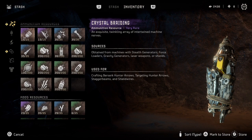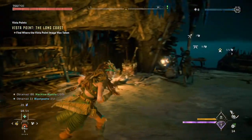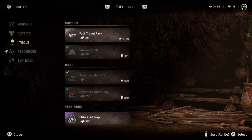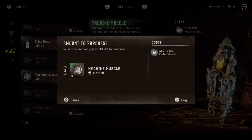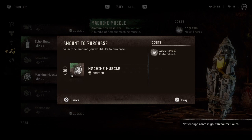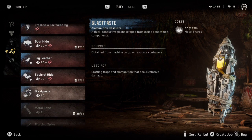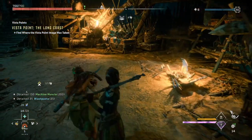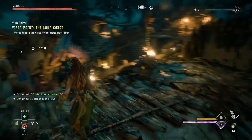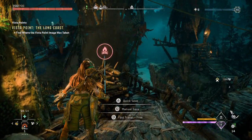Let's store the blast paste and crystal braiding, then buy some more. Cough it up - blast paste, let's see. I may not have enough money to buy 35 - let's check. I do. My money's gone now but we're good. We're gonna go destroy some machines anyway, so that'll get us some shards.